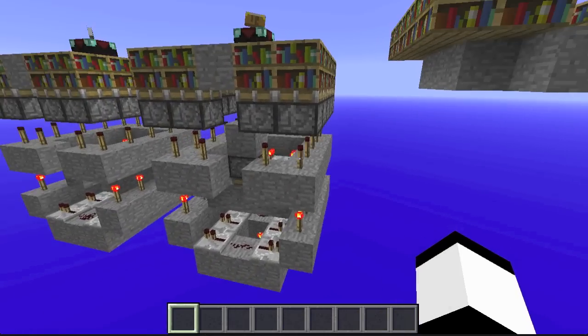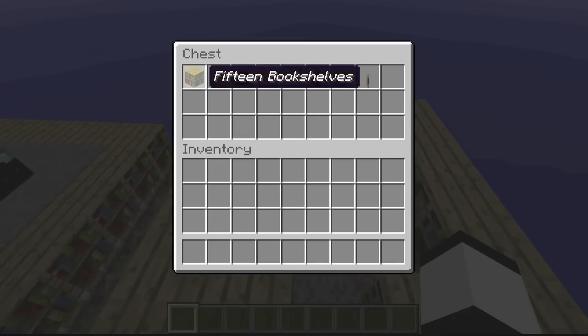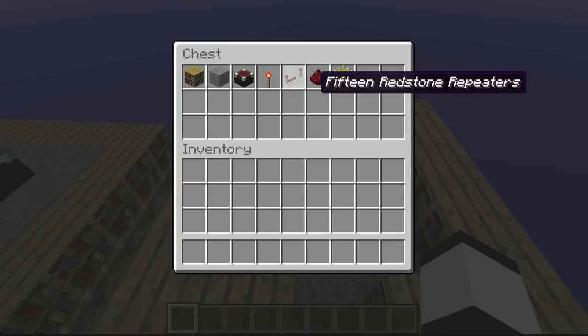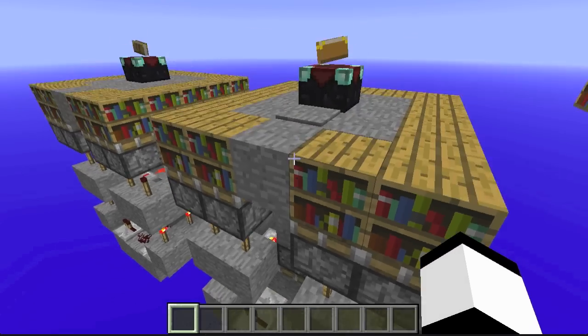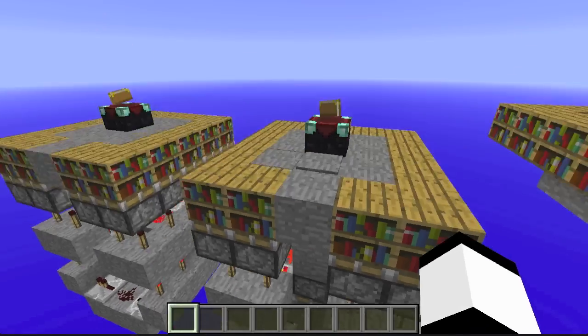I'm hoping to keep this quick and sweet, so why don't we get started on the tutorial. All you will need is 15 bookshelves, 58 solid blocks — I'm going to be using stone — 1 enchantment table, 25 redstone torches, 15 redstone repeaters, 8 redstone dust, 15 sticky pistons, and 1 input. You can use a lever. Afterwards I'll show you how to make the modification using a pressure plate to make it more compact.